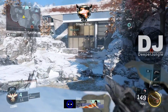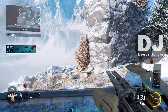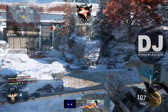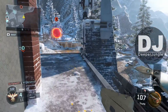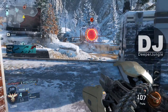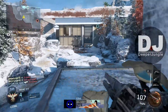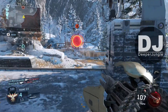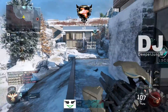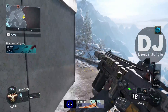Now moving on to the last specialist — Prophet's Tempest. This is personally my favorite specialist. The Tempest is a charge shot weapon where you hold down the trigger briefly to fire. It's a lot of fun, the iron sights are clear, and you can get upwards of 10 to 15 kills with it. I personally average around 5, 6, or 7 kills with a good Tempest, compared to the Gravity Spike or Sparrow where you might only get 1 to 2 kills.